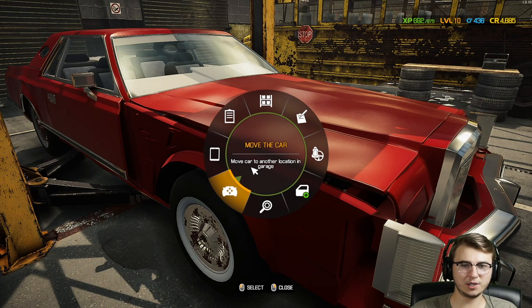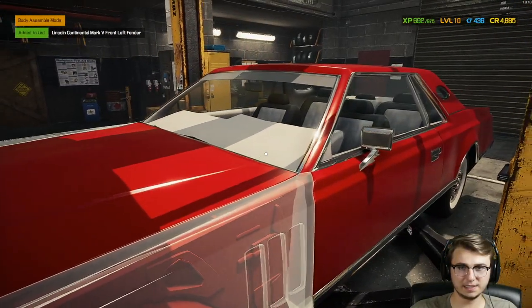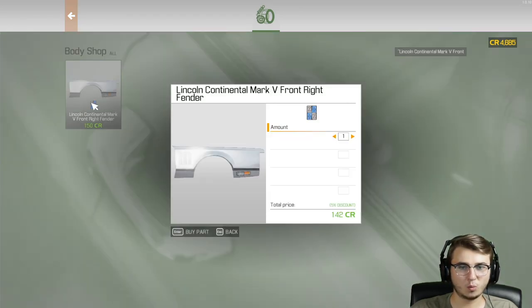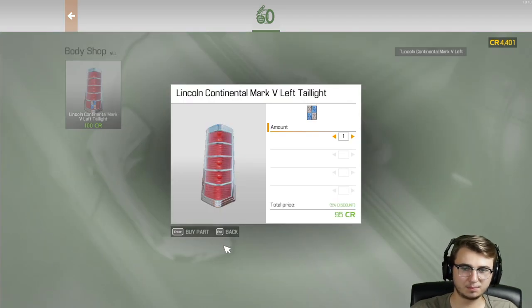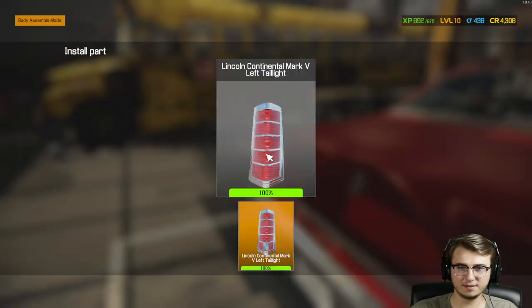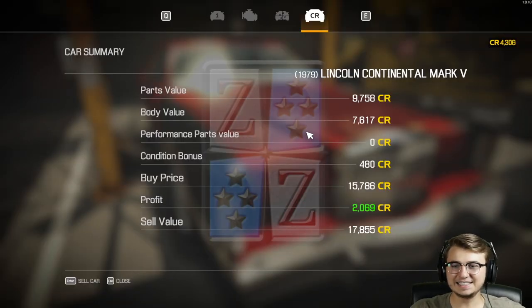Engine, transmission, suspension, all that type of stuff is marked. For the exterior — in assembly mode I'll mark this fender, this fender, and it's missing a taillight too. Didn't realize that. Now we hop into the bodywork store to purchase those body panels. The fenders are cheap — two fenders is only 300 credits. The taillight was 100 credits but we got a 5% discount for 95. That's all the body stuff purchased. After throwing on the new panels, that's insane — 2,000 credits worth of profit, with a sell value now at $17,800.